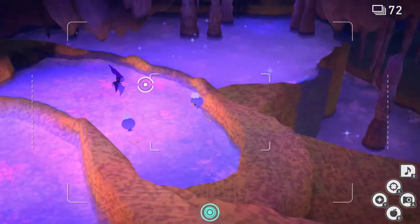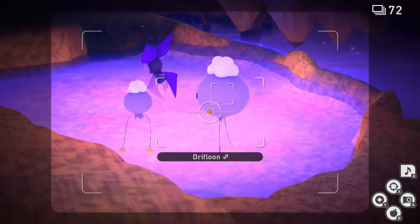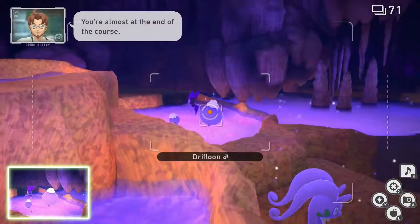Once you're past the Goodra, you're gonna look right over the cliff for a Crystal Bloom. Throw a Lumina Orb at it and then to your left. Keep an eye on the Drifloon as they should puff up. Now you can take a picture. Quit and submit.